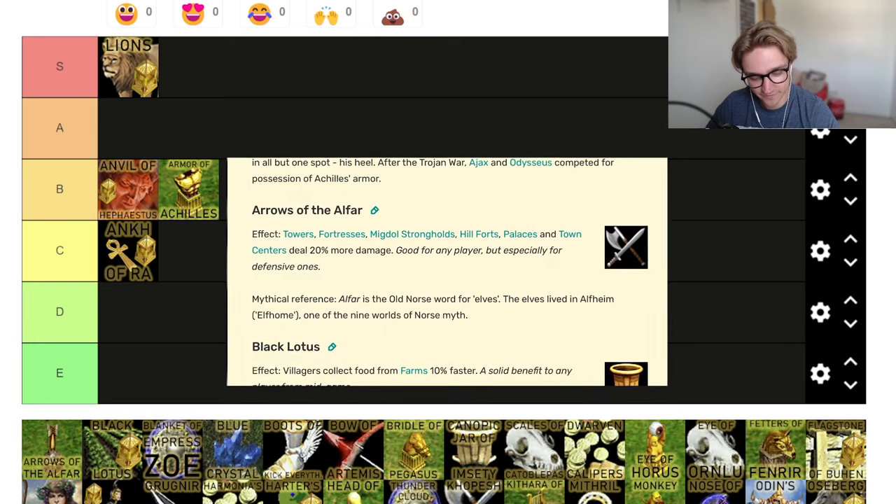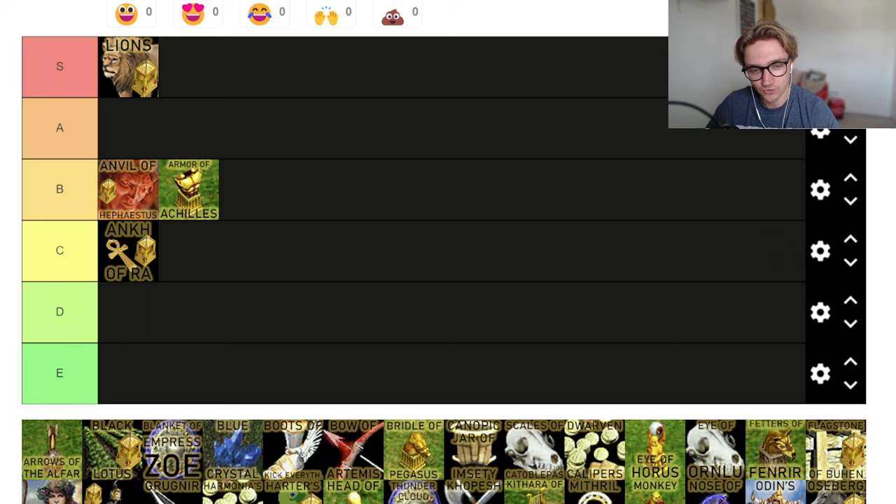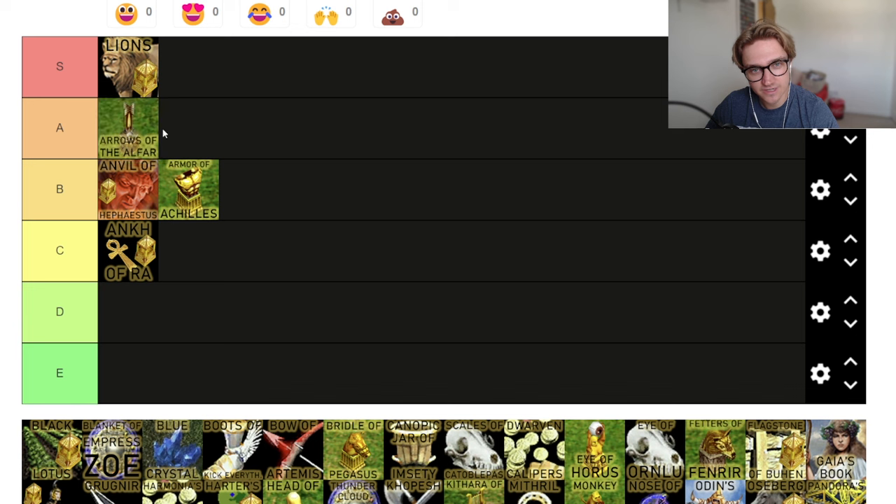Arrows of the Alpha — towers, fortresses, migdal strongholds, hillforts, palaces, and town centres deal 20% more damage. When do you not want this? You're basically always going to be building fortresses, migdals, and town centres. I wouldn't say it's like an insane relic like Pair of Golden Lions, but 20% extra damage — why not? It's useful for everybody, which is the S and A tier territory. You can go for some crazy strategies like a tower rush.